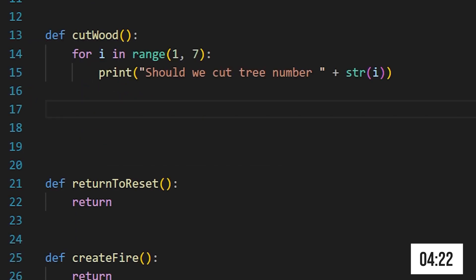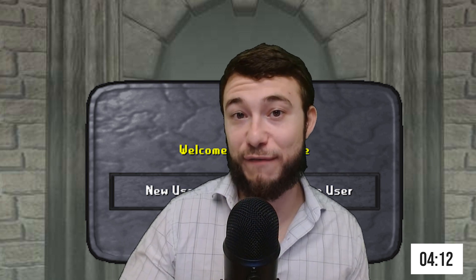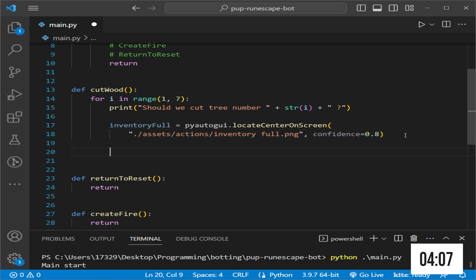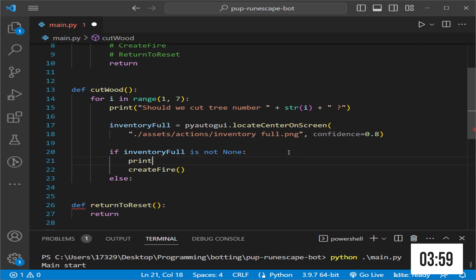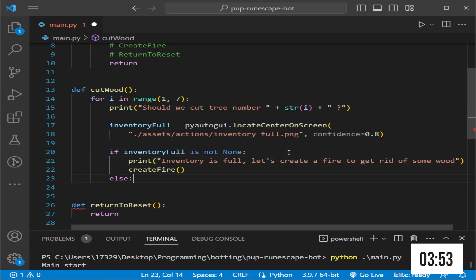Create a for loop using the number of trees you're targeting — I have seven different trees so I'll make the range from one to seven. Eventually our inventory will get full and we'll need to get rid of some of the wood we've cut. We'll create a fire if the inventory is full, and also create a fire on set intervals to prevent that situation from occurring too much.